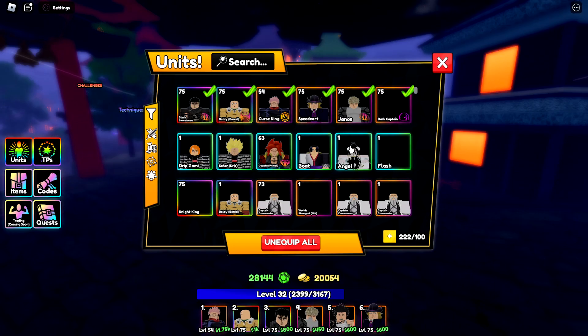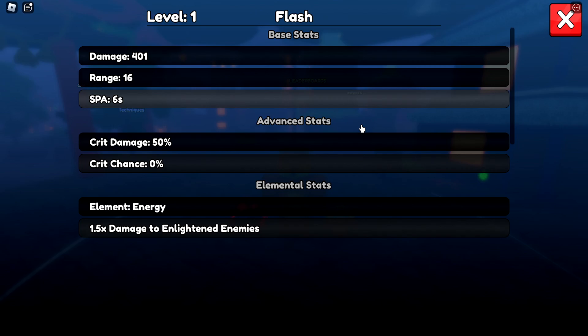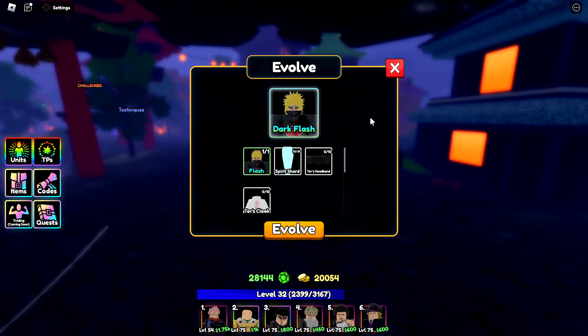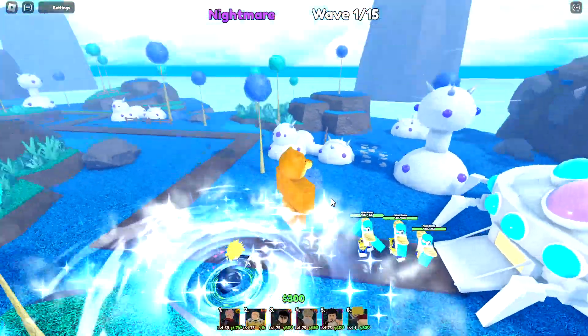This is the special unit you get from the code. It has a base stat of 400 damage and range 16, but these are level 1 base stats so it will increase a lot at max level. You can also evolve it to Dark Flash if you get 25 spirit shards, 10 tors headbands, and 10 tors cloaks. It is just a ground unit and right now has no stuns.